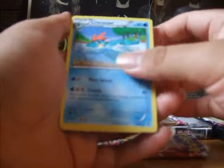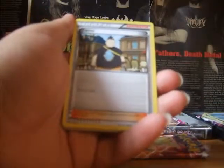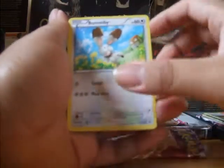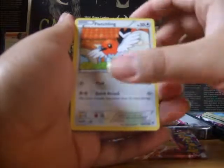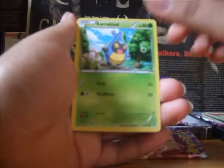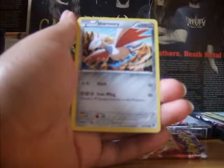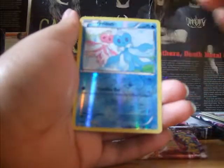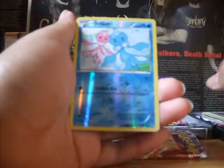Old Trunk card. Croconaw. Tyrunt. Bunnelby. Fletchling. Clauncher. Another Skarmory — really nice, I collect Skarmory's. A Pumpkaboo. A Roaring Frillish — really nice on that one. And a Honedge.